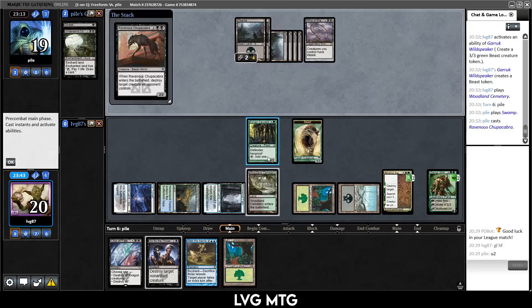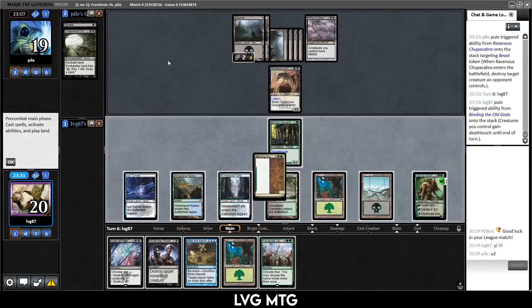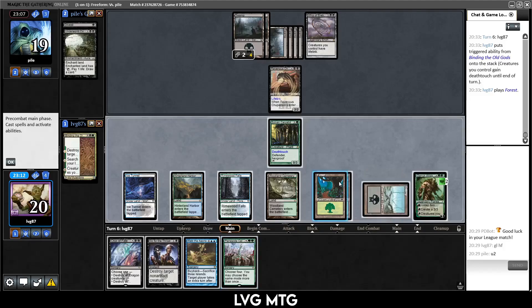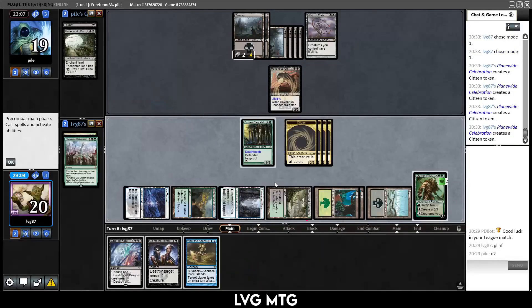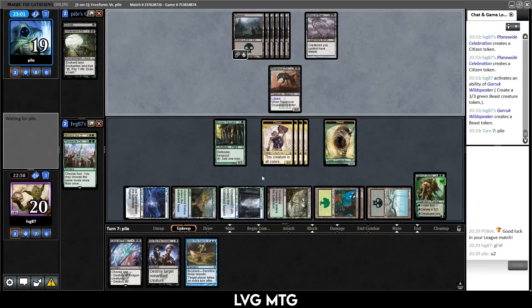Seven mana Ravenous Chupacabra kills my guy. I'm not going to Go for the Throat their third Chupacabra. Planewide Celebration — interesting. I can play my land and take an extra turn, or make a bunch of guys and take an extra turn next turn. I can just make a bunch of 2/2s; hopefully they have no sweeper. Make a beast, and next turn I can take an extra turn. It's nice to see — we haven't drawn our ultimatum, but these cards seem to be reasonable on their own.